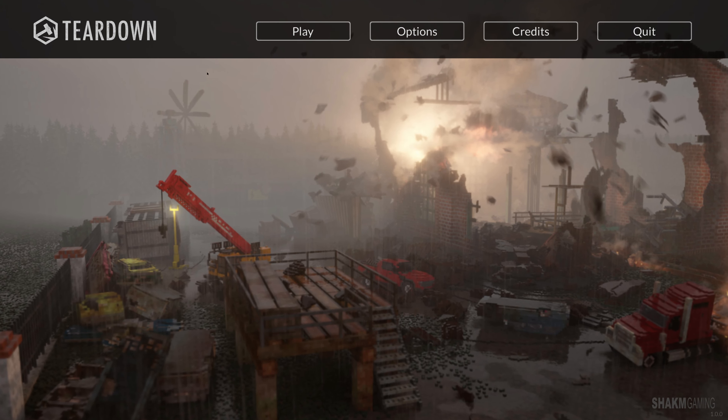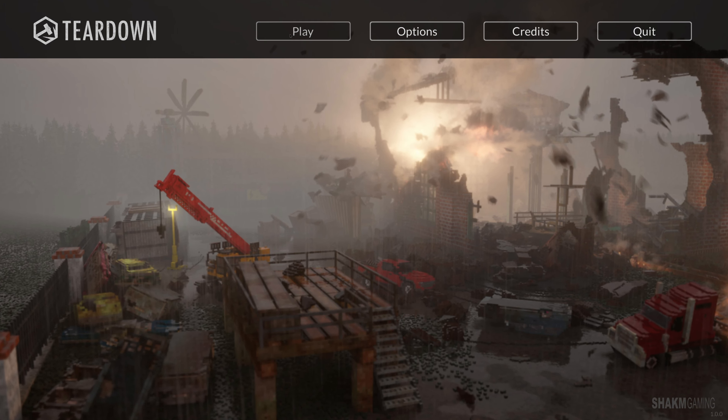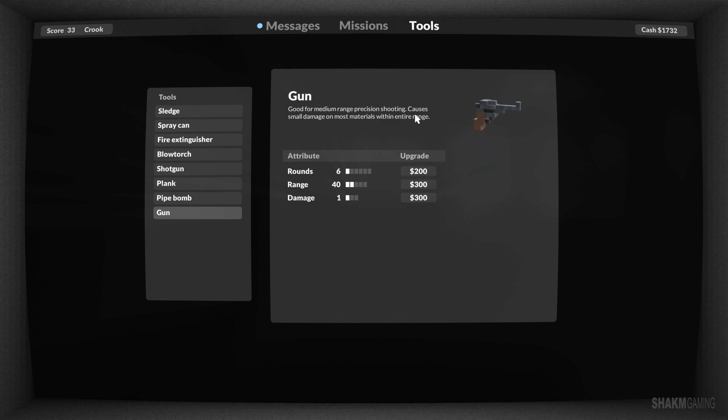Welcome back to Shakam Gaming and another episode of Teardown. We're gonna continue the campaign right where we left off, but before we do that we have new toys to play with. We get a pistol - a gun which doesn't seem very powerful, kind of looks like a pea shooter. Let's check the terminal: 'Good for medium range precision shooting' - that's the key word. Causes small damage on most material. So this is going to be a specialty tool mostly.